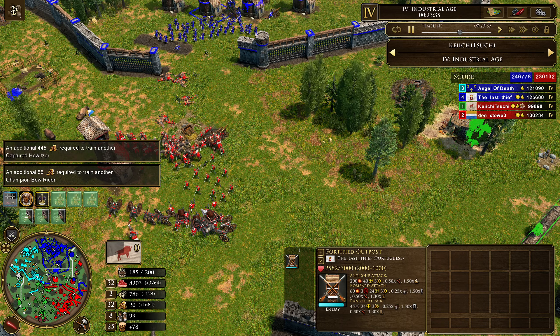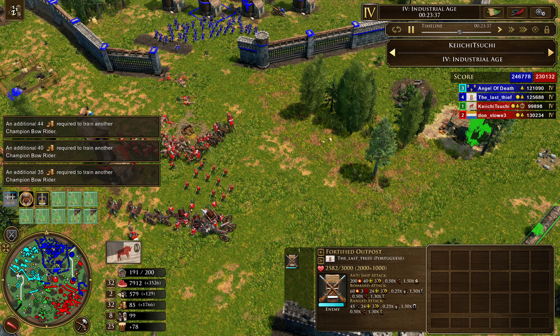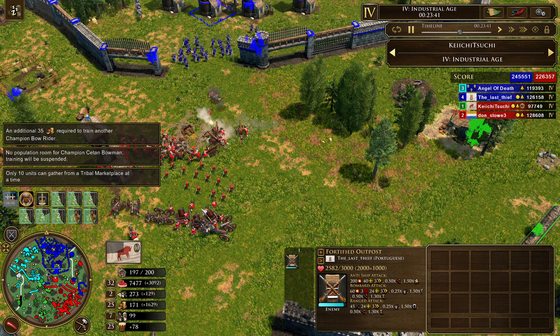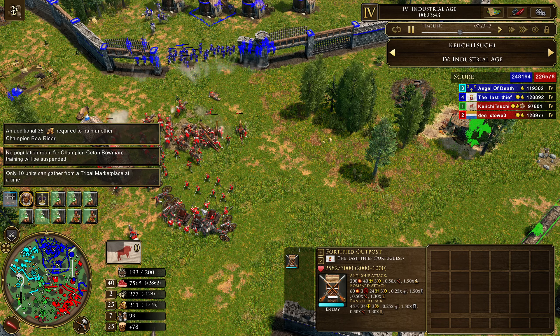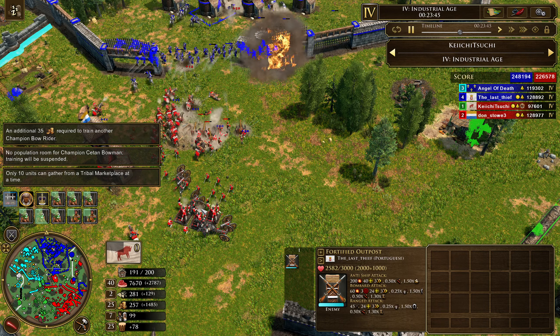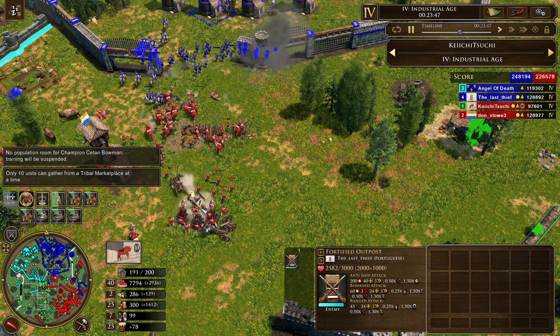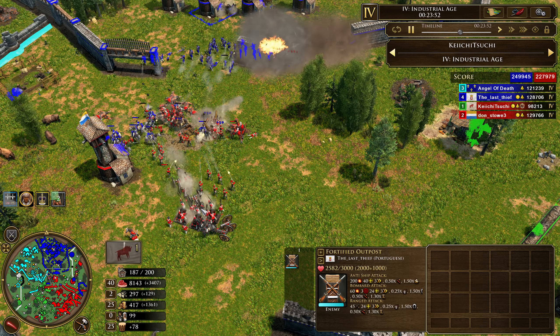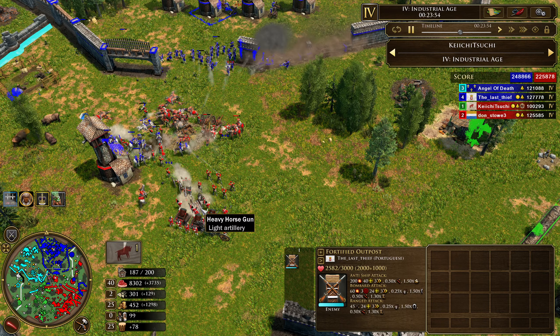That was a bad volley — the Culverins just got a free shot into those Culverins. One down, but took one of theirs too. Actually they lost two, which is not good. The mortars are taking down the walls though — that's great.